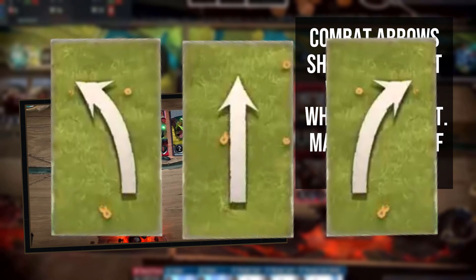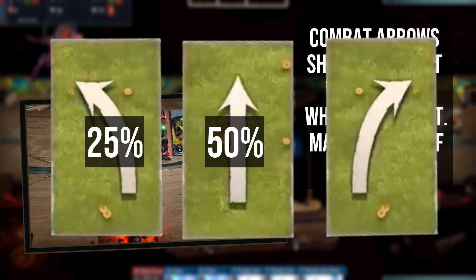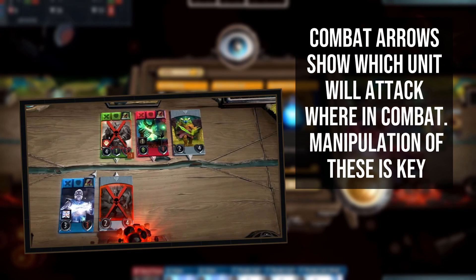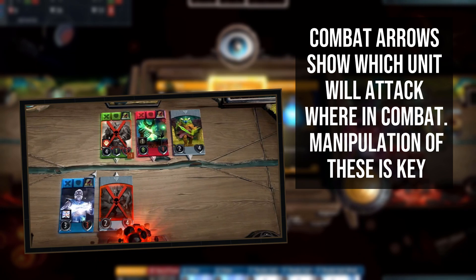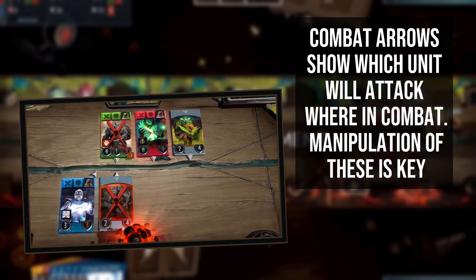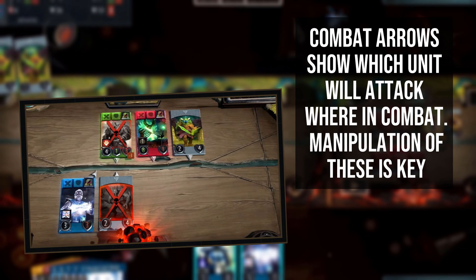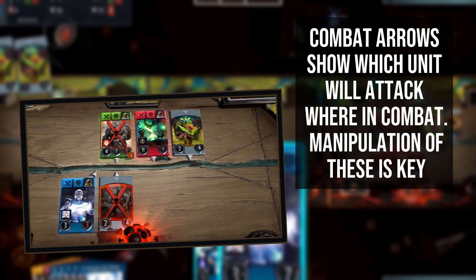Combat target arrows are very easy to manipulate in Artifact, with spells, items and improvements all being able to affect their direction. However, simply moving your unit will not change the arrows. For example, if you use Phase Boots to swap a hero with a right arrow for a creep with a straight arrow, the hero will inherit the straight arrow and the creep will inherit the right arrow. There are enough details regarding combat arrows to fill an entire video, but this should get you through the basics.